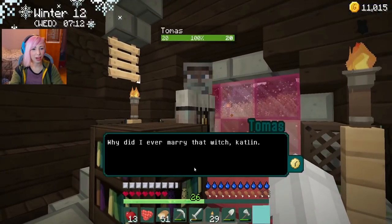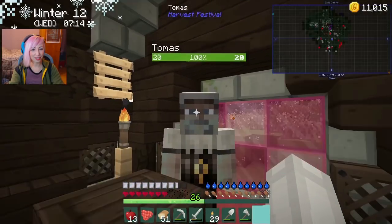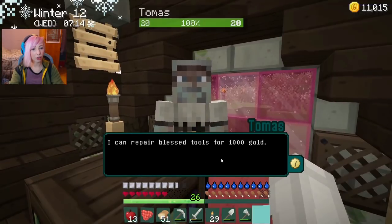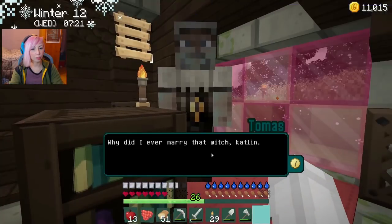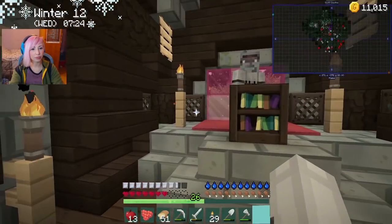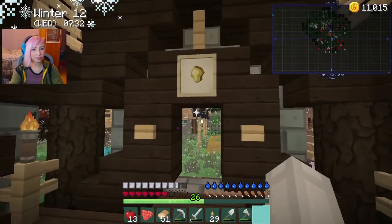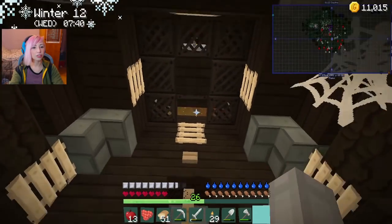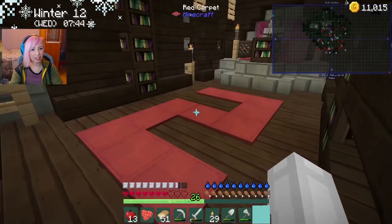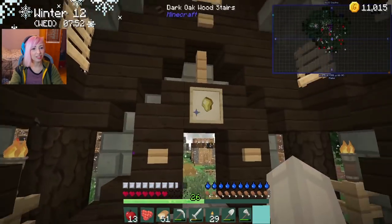Why did I ever marry that witch — well, this is not the right person for the job, is it? May God have mercy on you. I can repair blessed tools for a thousand — I don't know what blessed tools are. But alright, so you can repair stuff. So he's having a good old time with, apparently, someone he got married to a little while ago that he does not like. There's a golden nugget in there. I can't tell if there's anything really in here. Is there something I can steal in here? There's a golden nugget — that's it. I'm actually a little bit disappointed.